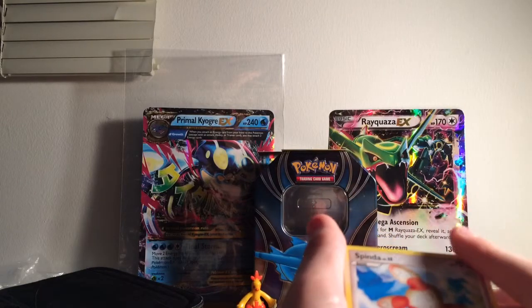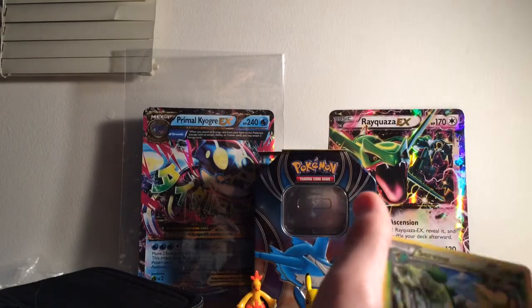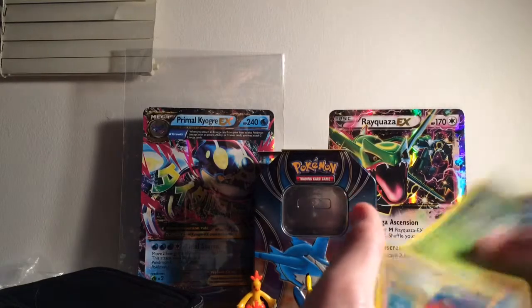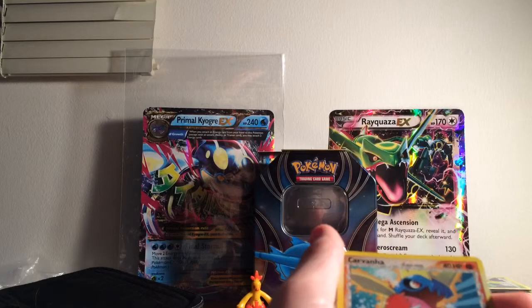If I ever get this — when I get Omega Ruby, I'm gonna name that — I mean Alpha Sapphire — I'm gonna name him Truckee. Oh, that's cool. Holo, holo, holo.